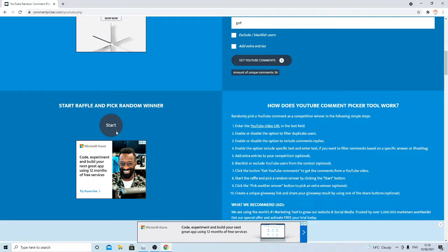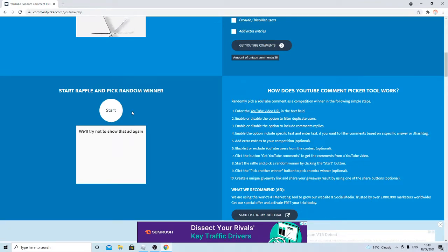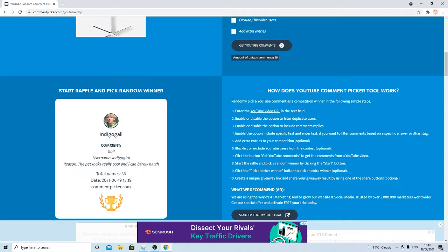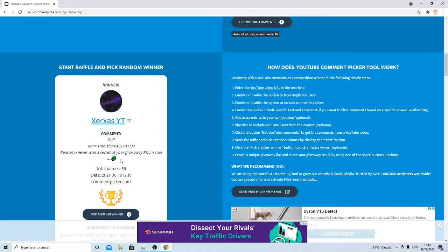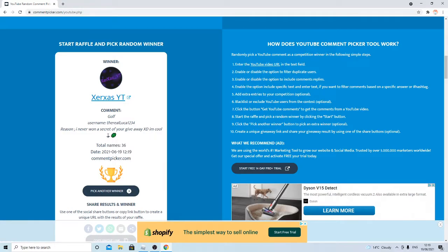So guys, you ready for this to be rolled? What is this guy looking at? Stop looking at me, sir - Mr. Advert. I don't want to see you. Stop seeing this ad - the advert is very inappropriate. Don't show that ad again. The guy's smiling at me, I hated it. Anyway, let's start this giveaway: 3, 2, 1, and boop. Okay, who's going to win? Zarkus YT. Nice. 'Golf.' The real Luca123 - I know his username. 'I never want a secret of your giveaway, I'm cool.' And then he put a shamrock emoji, lucky clover. What even is that emoji? Is that a boat? I don't know - you guys tell me what emoji that is.